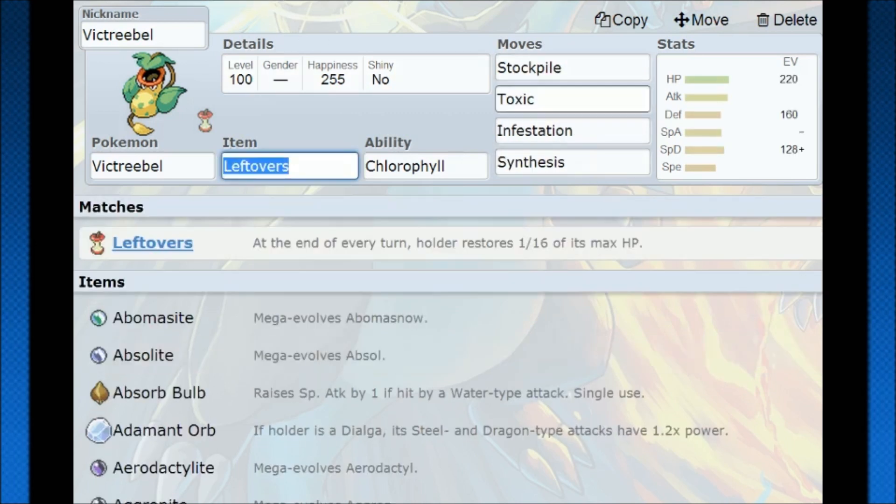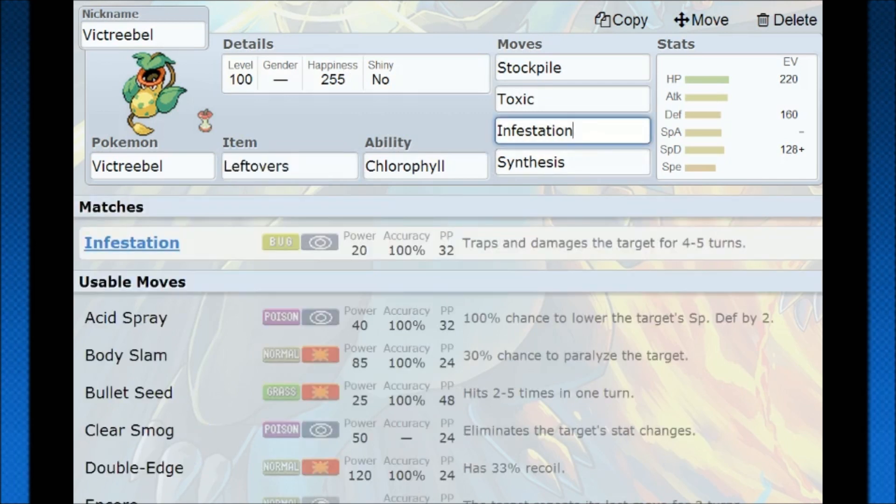You can also go for the Toxic + Infestation combo. You don't need Swords Dance to boost your stats, and you don't need an offensive move. Same Stockpile idea, except you throw out Toxic when you can, use Infestation to lock your opponent in, and then they're going to be losing a lot of their health and getting KO'd in about three to four turns. It's absurd what this can do — just burning down your opponent. Before Infestation wears off, it's already knocked them out.